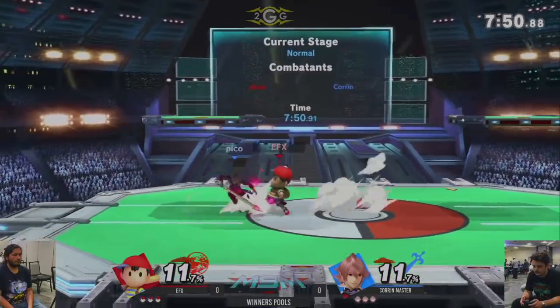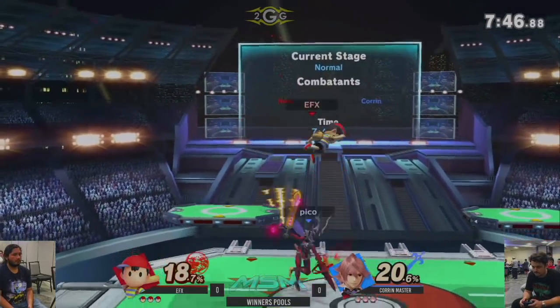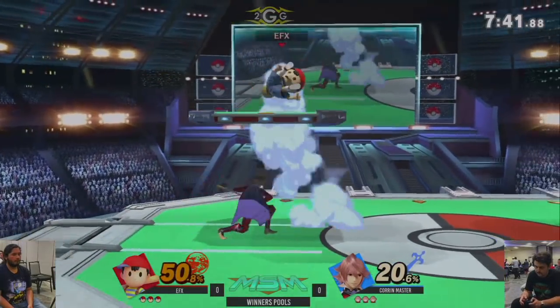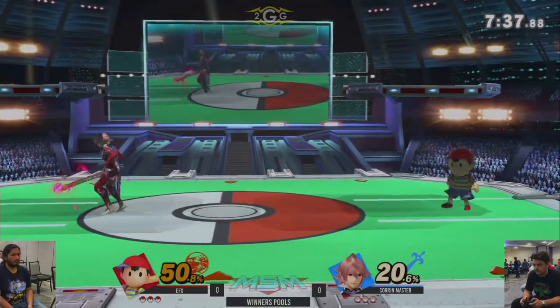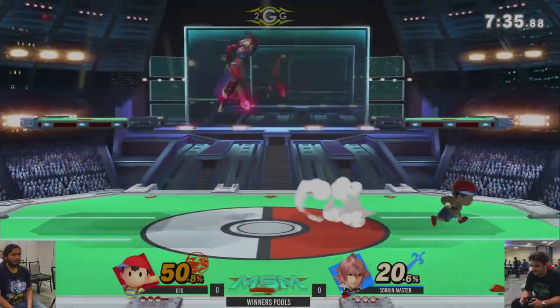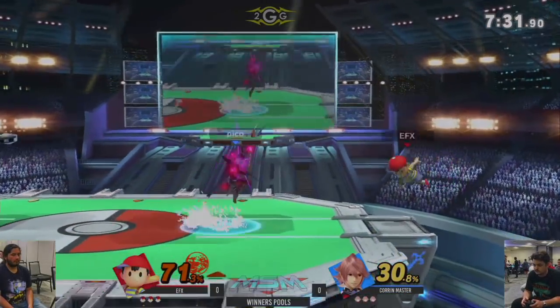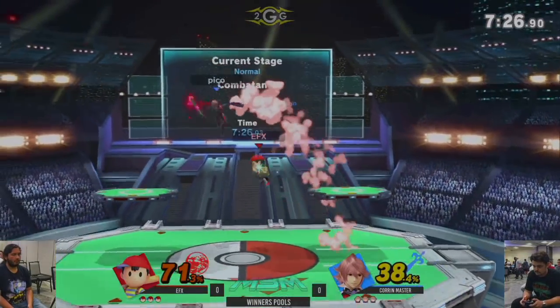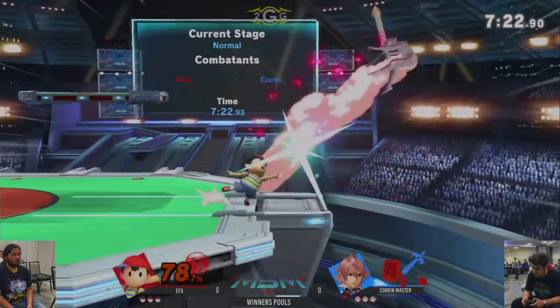Corrin and Ness — I actually believe this is a pretty good matchup for Corrin. The disjoint counter actually hits Ness' up B, the PK Thunder 2, and will destroy him if he gets hit by that counter. I'm not sure if it's the whole way through or just part of Ness' PK Thunder 2, because he is invincible during a portion of it. But I've seen that just destroy Ness, and I would be very worried being offstage against this character as Ness.